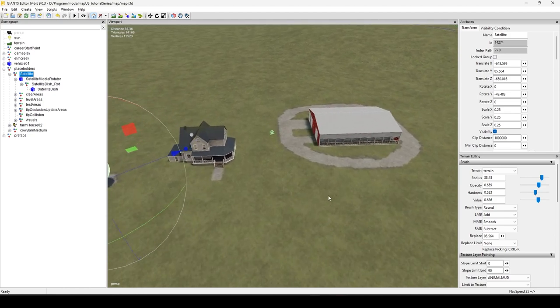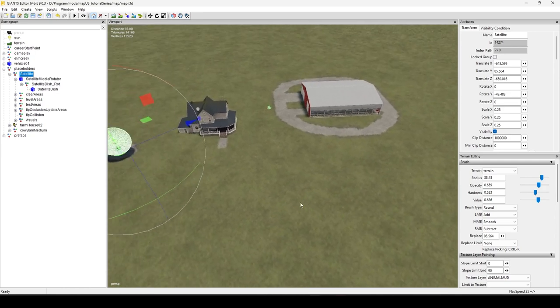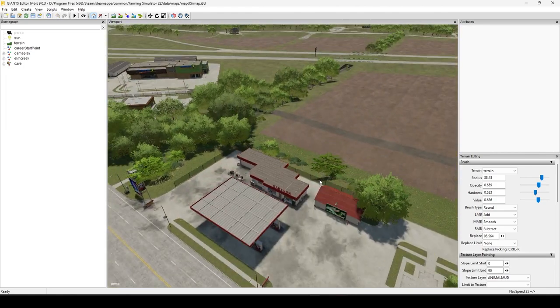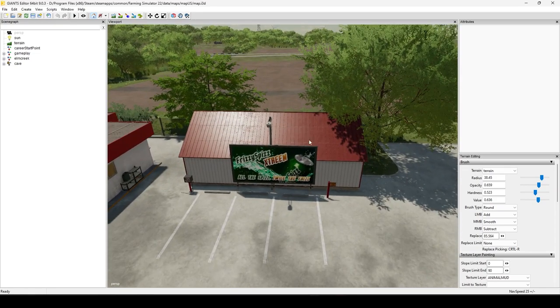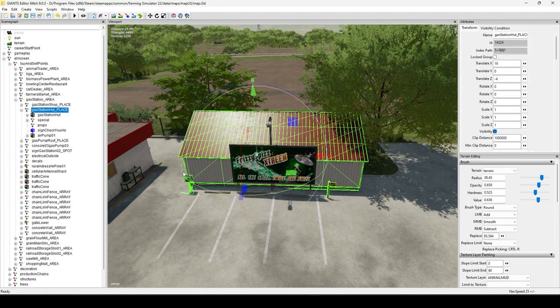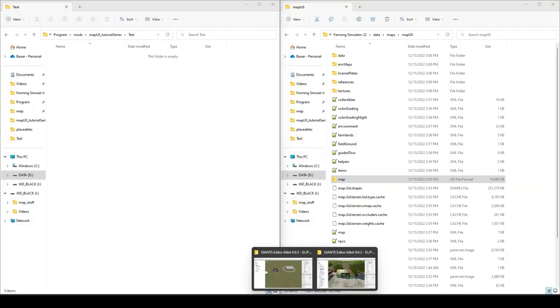That covers the options for exporting. Give me one second — I'm going to change maps and grab some things from the base game map to show you one more example. I changed my mind and I'll give you one more example now that we're here. I'm going to pick this hut — this gas station hut.